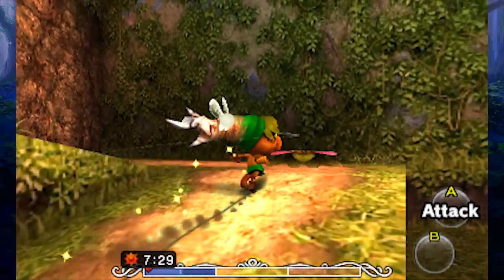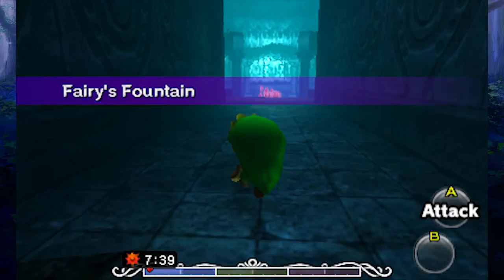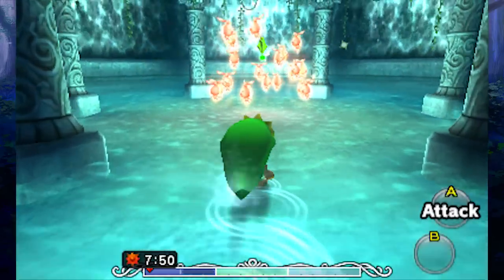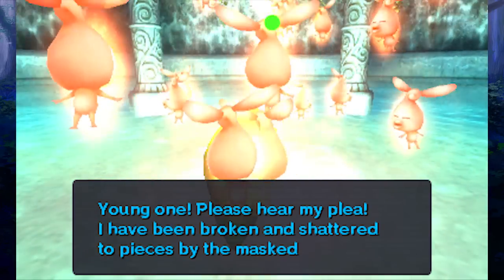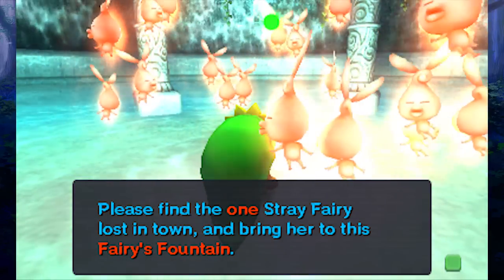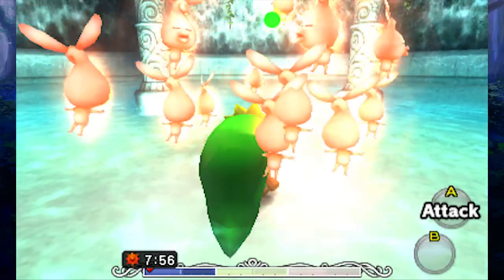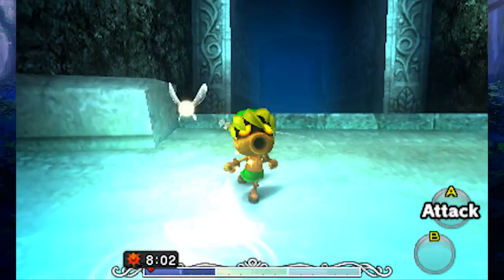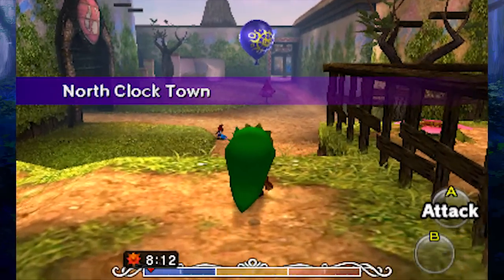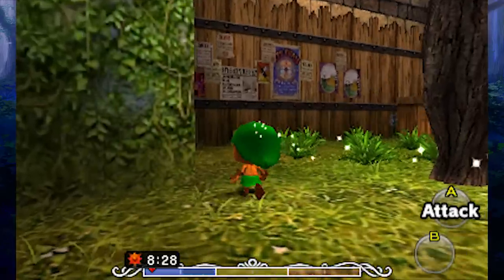The Great Fairy is actually up here, so we're gonna go talk to her real quick. You can see all these flowers and hidden stuff around — there is a lot hidden in Clock Town, and a lot of people to talk to and meet. We're gonna do it over the course of the game as we try to stop that moon. The Great Fairy has been shattered into weird little kissy fairies or something. She says: 'I have been broken and shattered to pieces by the masked Skull Kid. Please find the one stray fairy lost in town and bring her to this fairy's fountain.' These fairies look a lot different from normal fairies — they have weird little flappy ear wings.